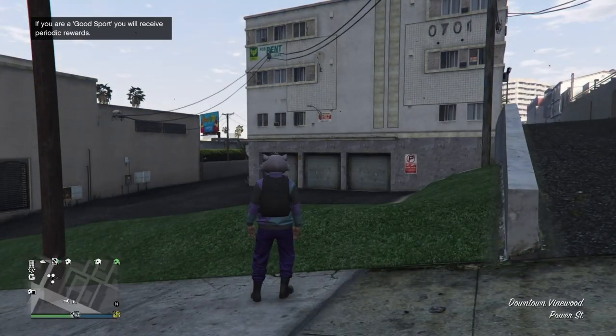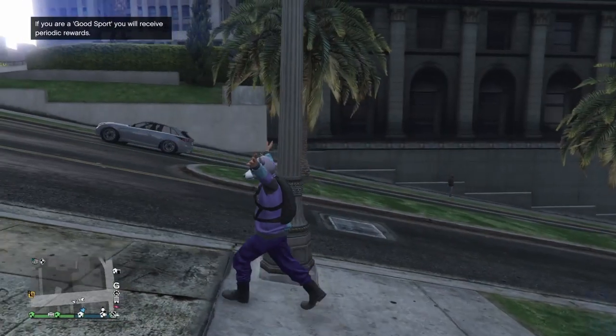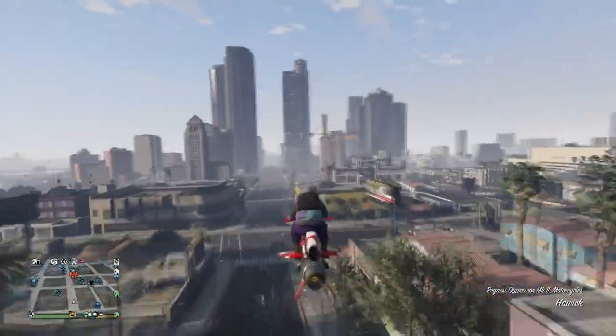Once you've loaded into GTA Online, get in your vehicle — your oppressor or any vehicle you have — and make your way over to any clothes store or gun store, and go ahead and save the outfit.